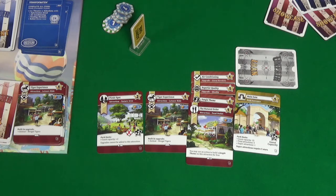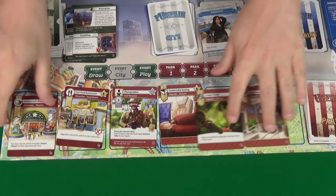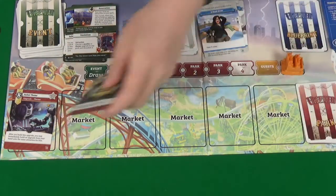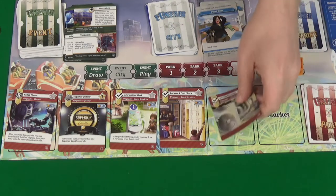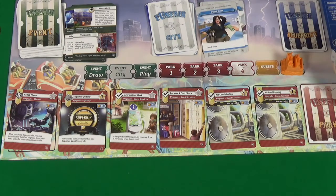We've got too many cards in hand again — we have the jungle theme, comfortable seating, restrooms, inclined loop, and the Junior Vice President. The renovation card really isn't useful, so we discard it and keep the park cards — sadly that means the theatre card goes to the discard pile. New market cards come out: robot theme, superior quality upgrade, information kiosk, lockers and coat check, air conditioning, and another air conditioning. Pixel also needs to discard a card, which is going to be her Twister Roller Coaster.